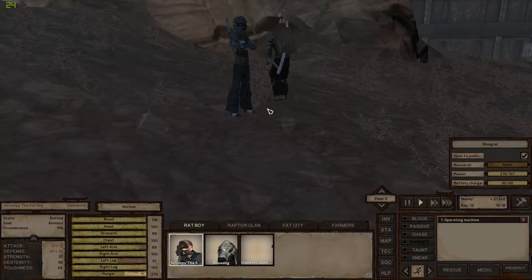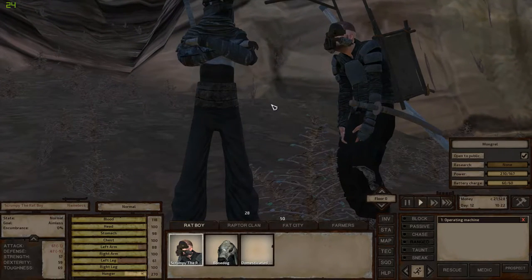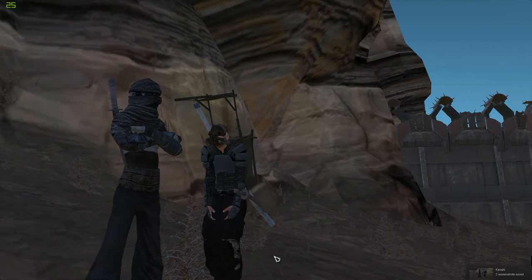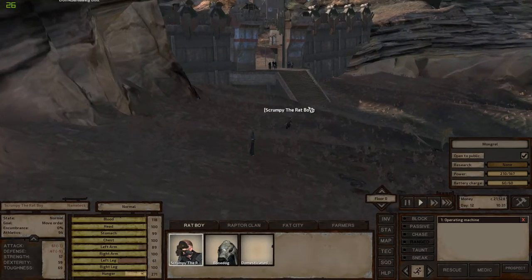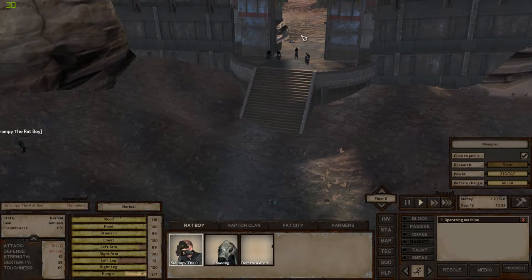Welcome brother to the Shinobi Thieves — 10,000 cats. Good times, pal, good times. Mind if I take a selfie? Alright, let's get out of here. Let's go use the services — the services in the secret tower for cool people.